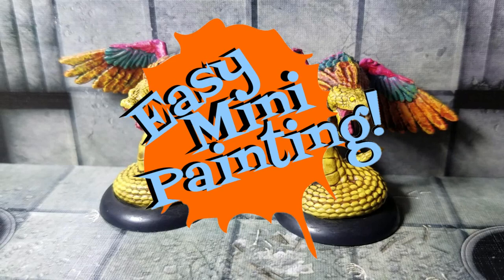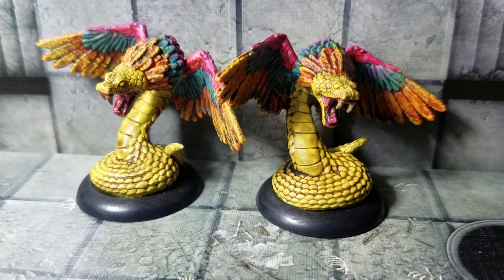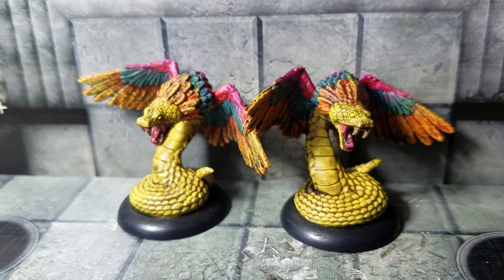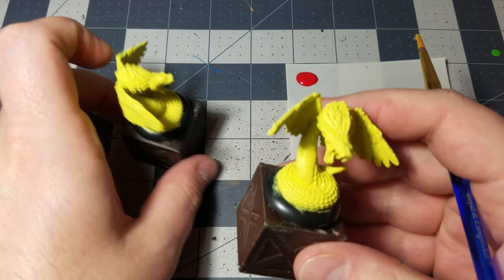Well hello everyone and welcome to Easy Mini Painting with me, Christopher Ridge, and we're going to knock out more of the Mansions of Madness Path of the Serpent monsters here. We're going to knock out these feathered serpents. They're very colorful — there's a lot of color going on with them because they're supposed to have sort of a rainbow-like wingspan. So we're going to try to emulate that as best as we can. Let's get to it.